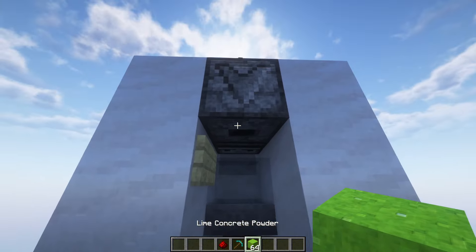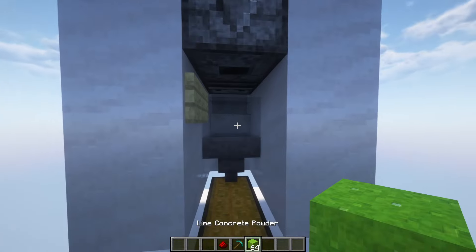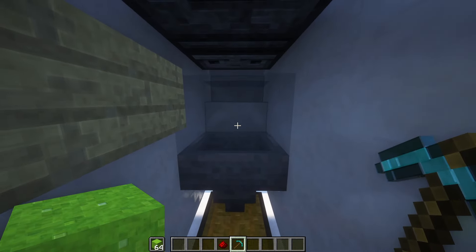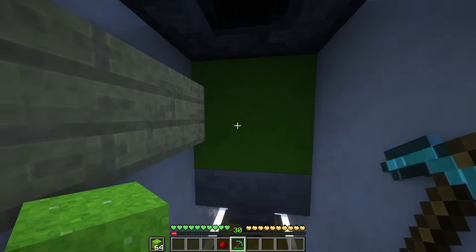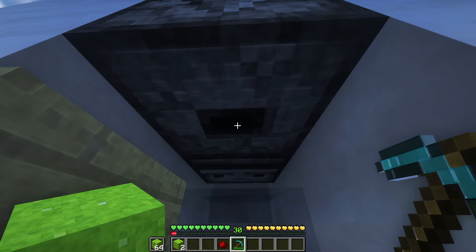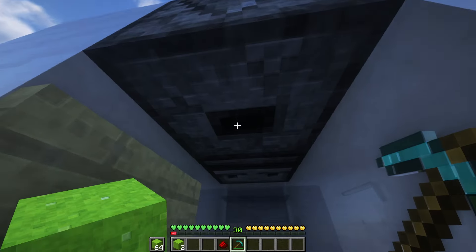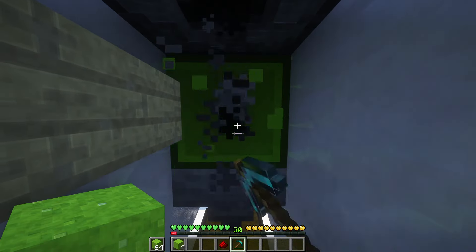Now fill the dropper full of concrete powder and press F so it's in your offhand. All you're going to do is place and re-mine. Right click to place the block — it will turn into concrete. When you mine it, another item will be dropped, so you get twice the amount of dropped items from the dropper in your inventory, meaning you'll always have items to convert.